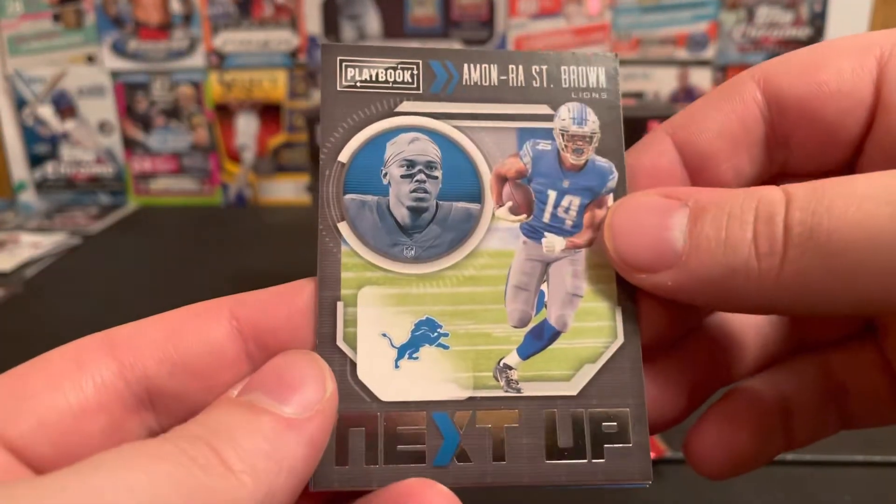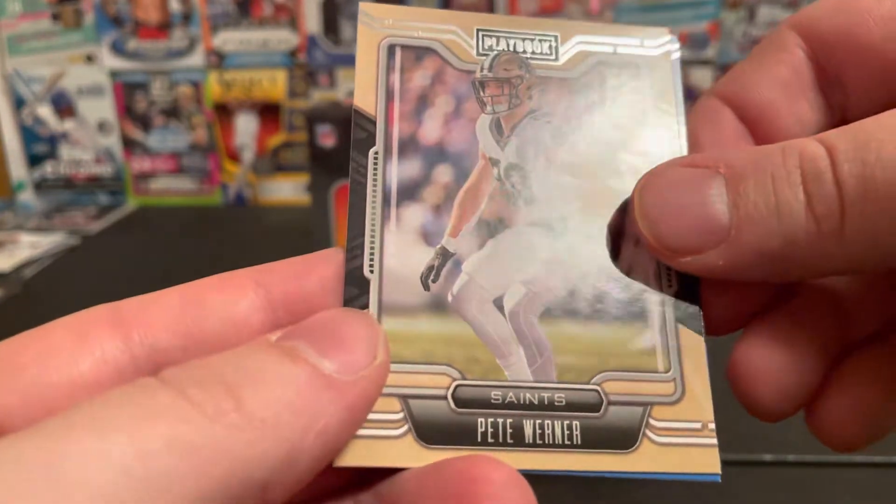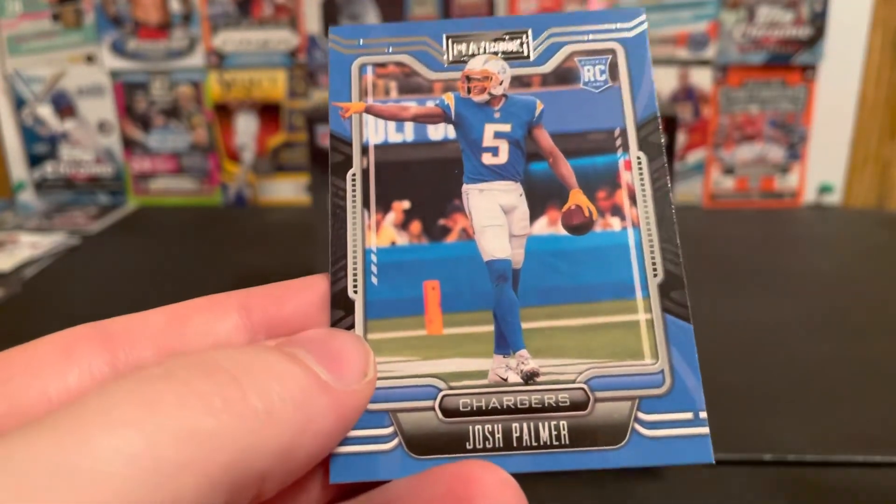Next up, insert — Antonio Brown. He's a good wide receiver. Pete Warner rookie and Josh Palmer rookie.